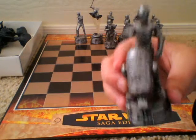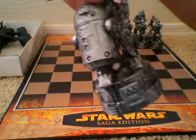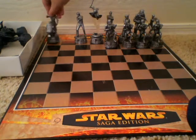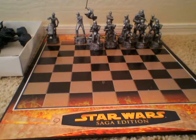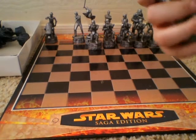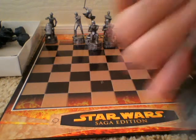C-3PO is a rook or castle. And the last one for the front — more pawns. Let me just get across. I just got a bottle — Han Solo! And I did get this from a yard sale. So, this is the knight.